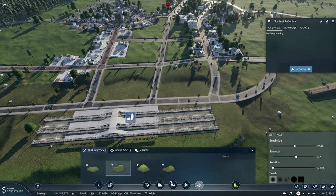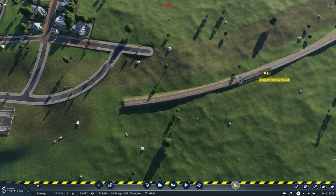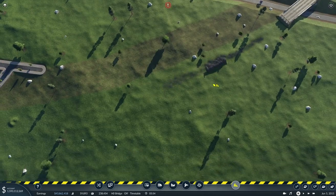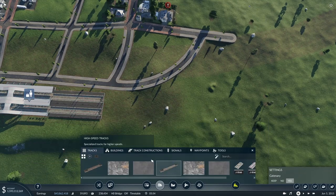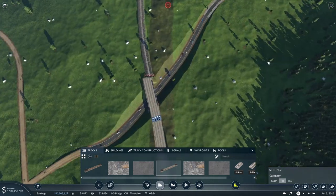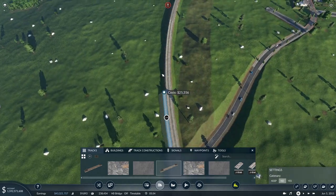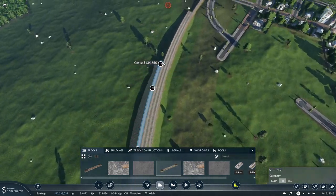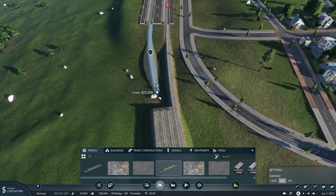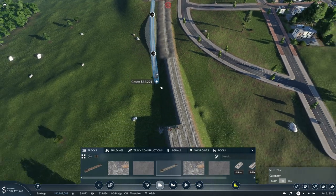Maybe we can encourage the AI to build down towards the station. Let's get this track upgraded — this will definitely need to be four-track through here because of the sheer amount of trains. We won't have catenary on the actual track yet — we're still sticking with diesel for the time being until we've built more of the mainline. We'll bring these two tracks around, maintaining at least 125mph because it is a mainline.